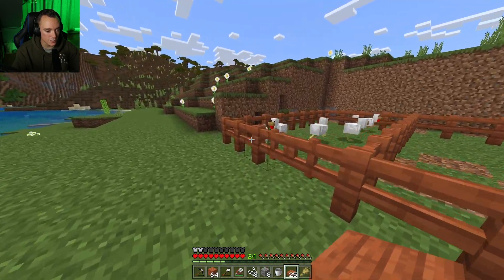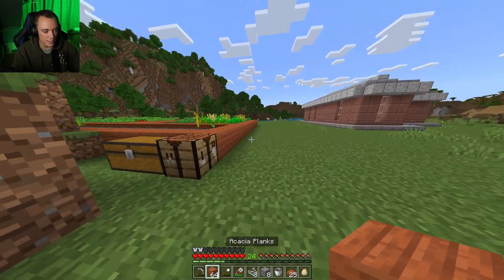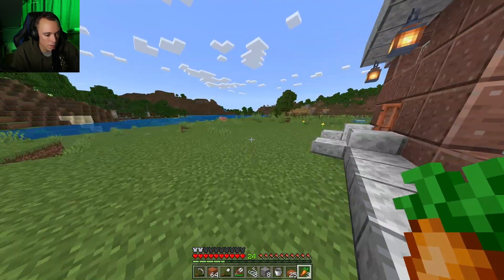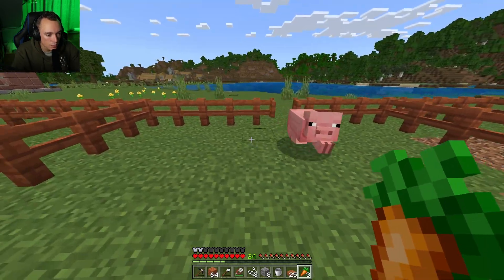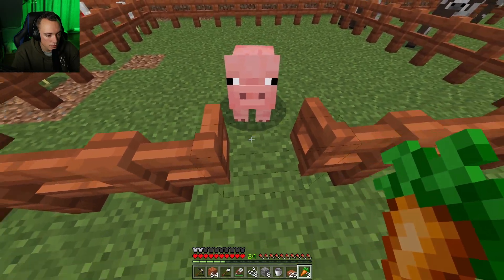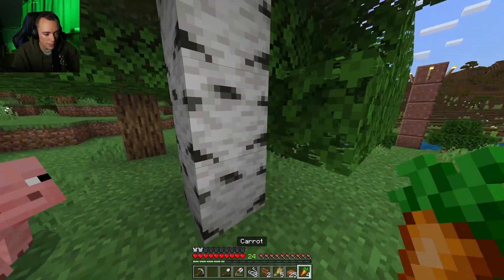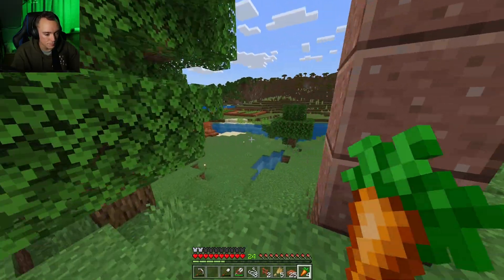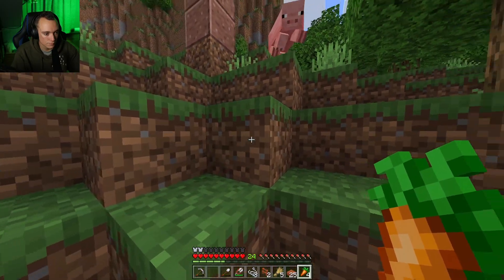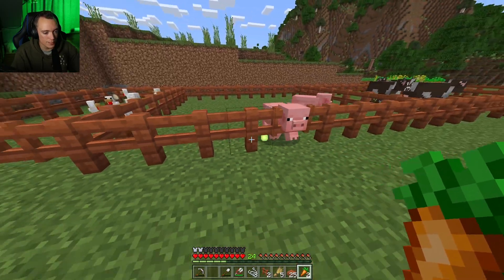So we got some chickens, we got some cows. Now we need to get some pigs. There's a pig! Fantastic. Good pig. I see a pig. All right, fantastic — you come with us. Well, we've got some piggies now.